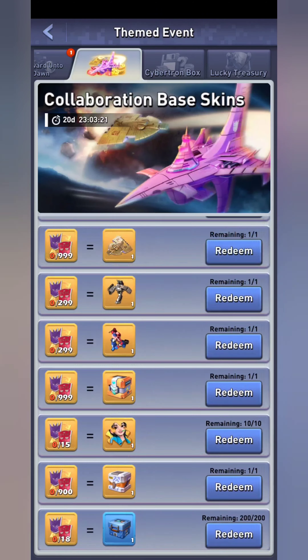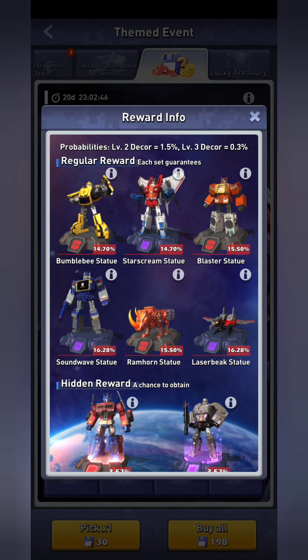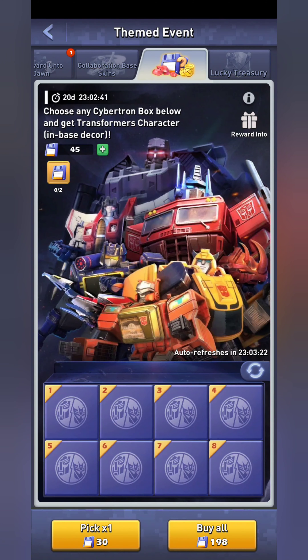The Cybertron box is where, as you get these discs, you can unlock random decor. These decor are going to be improved on the 19th, so I'd definitely wait to use any of these discs until then — they are adding three new figures. If you want the figures already available, go ahead. You can see the odds of which ones you can get. They've also added that you can now get a level two or level three decor this time around, though it's very rare — 0.3 percent, so not anything to write home about.